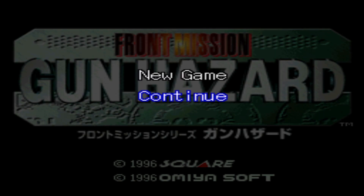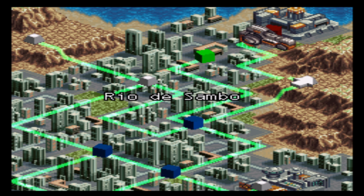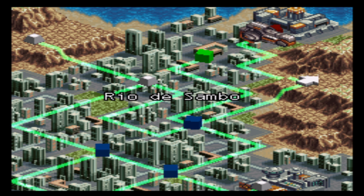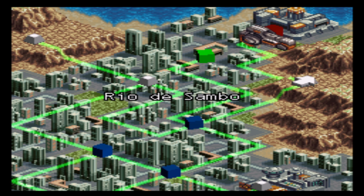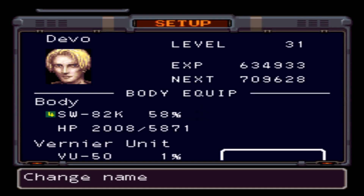Anyway, let's load up our file. Front Mission: Gun Hazard — if you know what Front Mission is, it's traditionally a tactics-based giant mech RPG where you move mechs on a tactical grid, kind of like Bahamut Lagoon but with giant robots. This is not that. Shockingly enough, this is a side-scrolling action game with RPG elements.